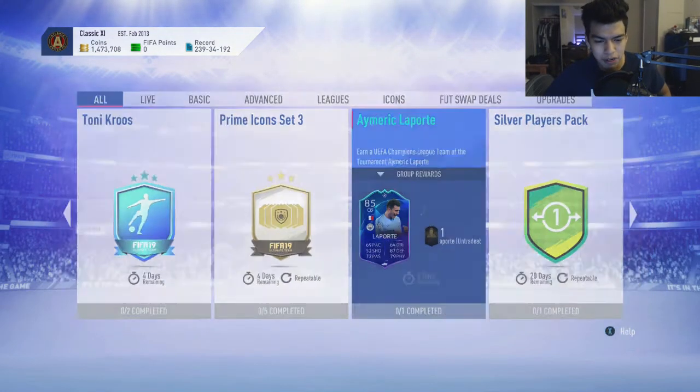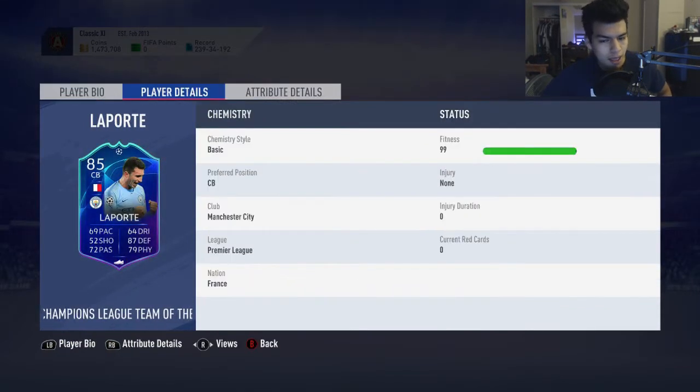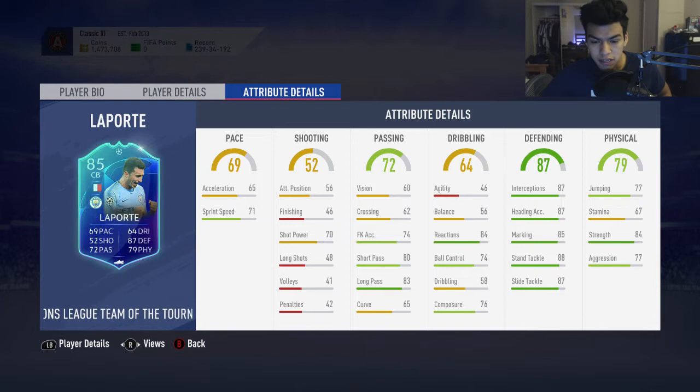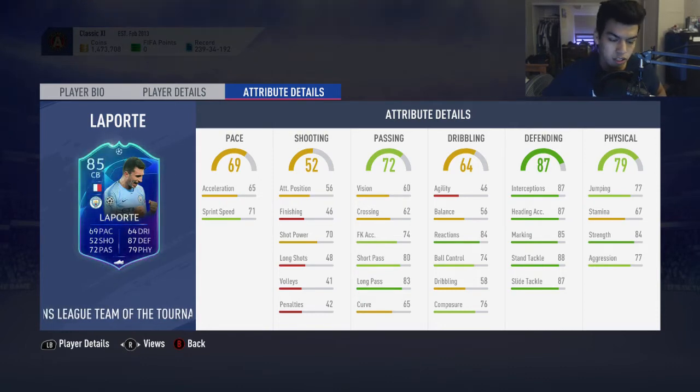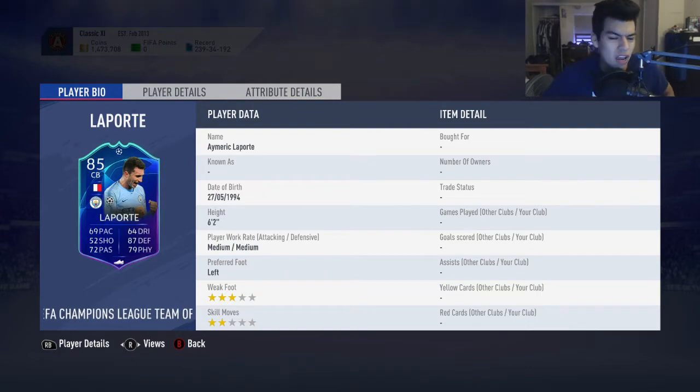If we go into his player details: 3-star, 2-star skills, 6 foot 2, medium/medium work rates. Pace sucks, defending is fantastic, reactions is great, composure has been on the low side, passing is actually very good, and physical is just not that great either. His pace is literally just the thing that makes him not desirable.